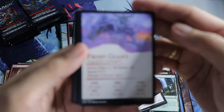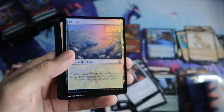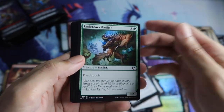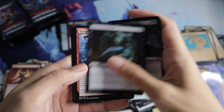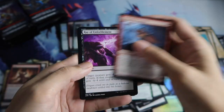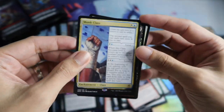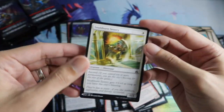Frost Giant Archery — nice. And then a land, Rimeshield Showcase. Monk rear. Foil Herald Feather list card. Snubhorn Sentry.